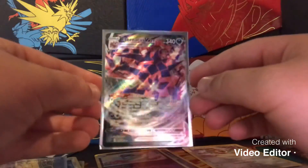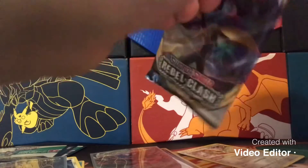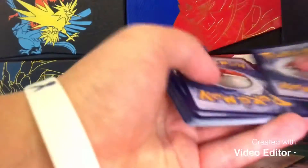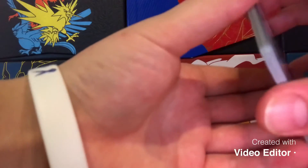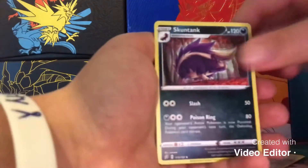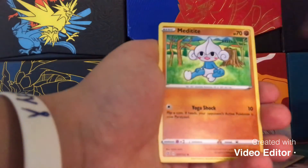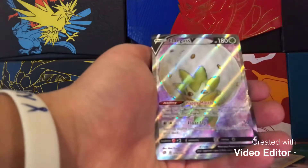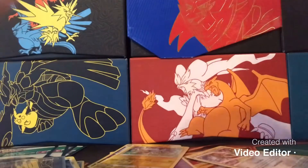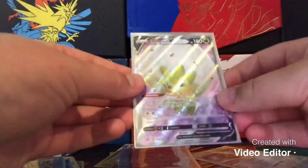Now we're finally getting into this final pack of the day — Rebel Clash — and it is another white-and-green code, let's go! Leaf energy, Lightning-type energy, Nuzleaf, Skuntank, Glarian Meowth, Surskit, Magikarp, Meditate, Milcery, Shinx, and a Piers' Eldegoss V — what in the world is happening today guys?! This is insane — these have got to be some of the best pulls I've ever gotten, and that Eldegoss V is an amazing one!